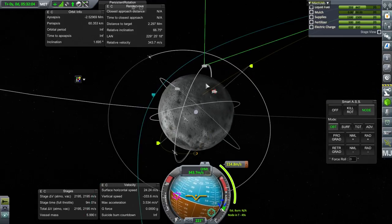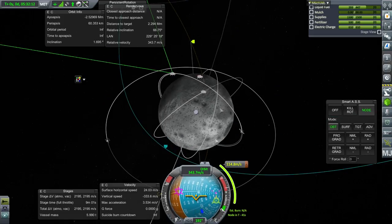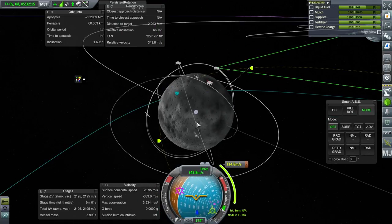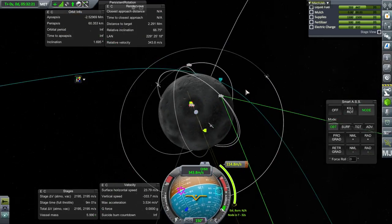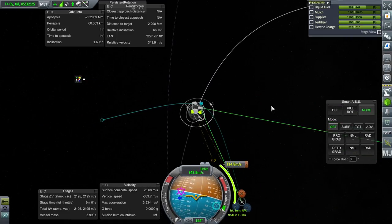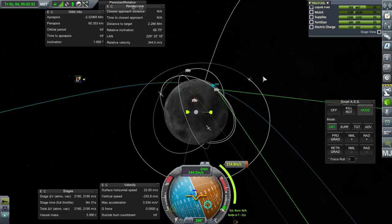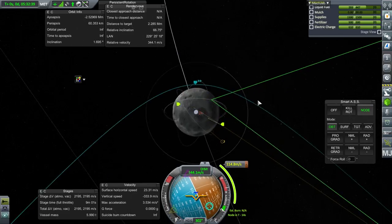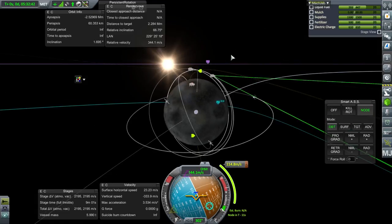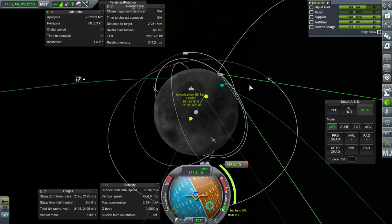That's the plus side of it. You can't always do this with an equatorial base because you're coming in like this and the base you're trying to land at might be on the other side. But if you've got a polar base you could do this anytime. You're going to have to do that inclination correction at the start anyway, unless you've figured out the ejection from Kerbin orbit. You could do it there or as a mid-course plane change — it's harder to figure out which side of the moon to be on, but you can approach from either side.